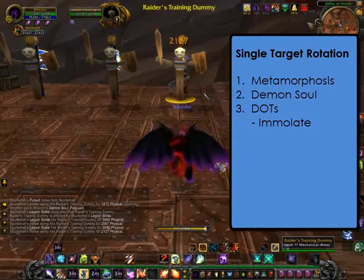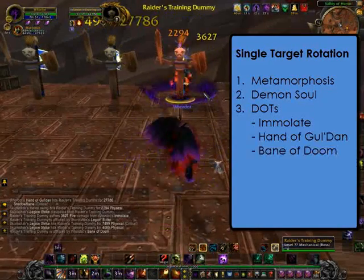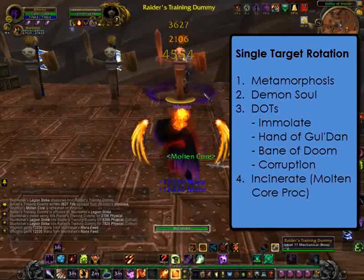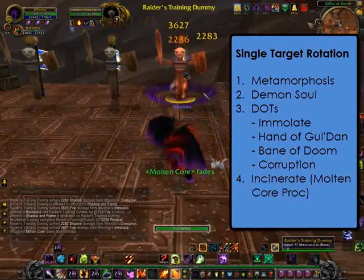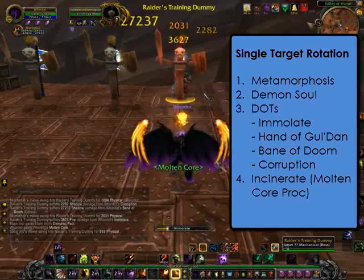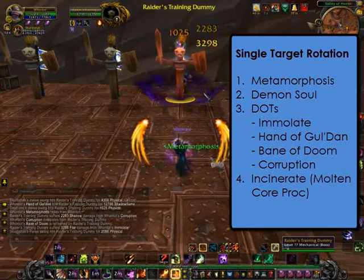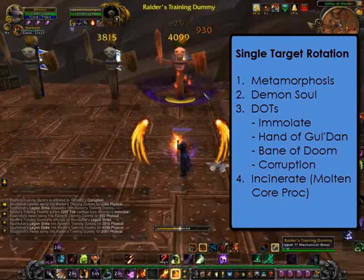First is Immolate, then Hand of Gul'dan, Bane of Doom, and Corruption. Notice my Molten Core proc'd, so I'm going to hit that three times. Then I'm just going to keep an eye on my DoTs — Immolate, Hand of Gul'dan, Bane of Doom, and Corruption. And Molten Core proc'd again, so I'm going to hit that three times.